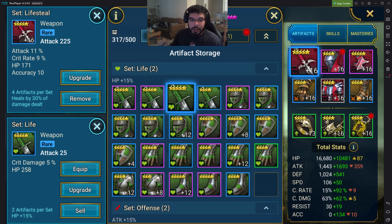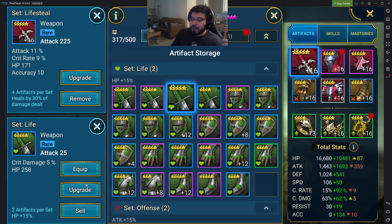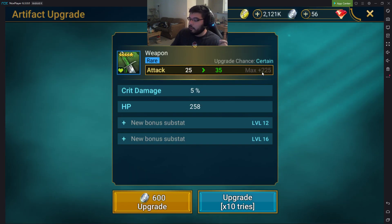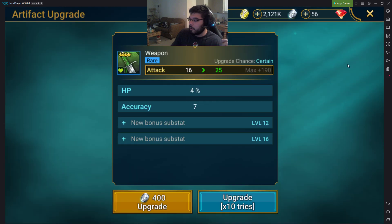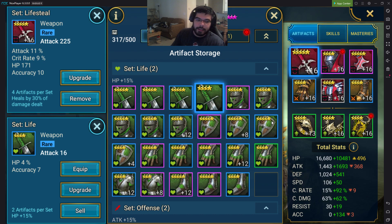Let me show you the difference between two weapons — a 5-star and a 4-star of the same type. As you can see on the attack, which is a set stat for this weapon, it's 25 for a 5-star and 16 for a 4-star. That is a huge difference. And if you look at the max value, it's 225 versus 190. So a 5-star weapon has 35 more basic attack than a 4-star — that's a pretty big value.